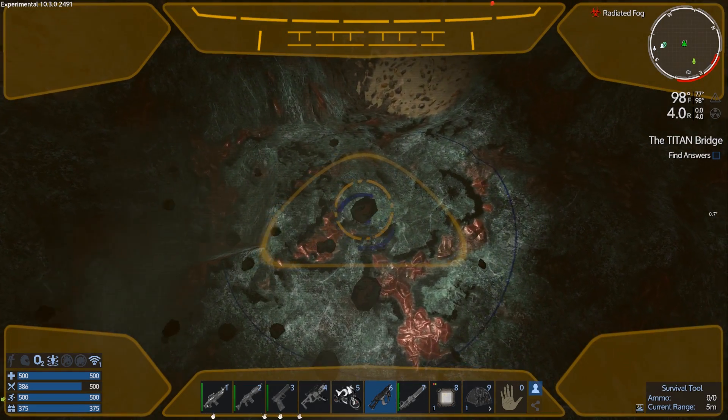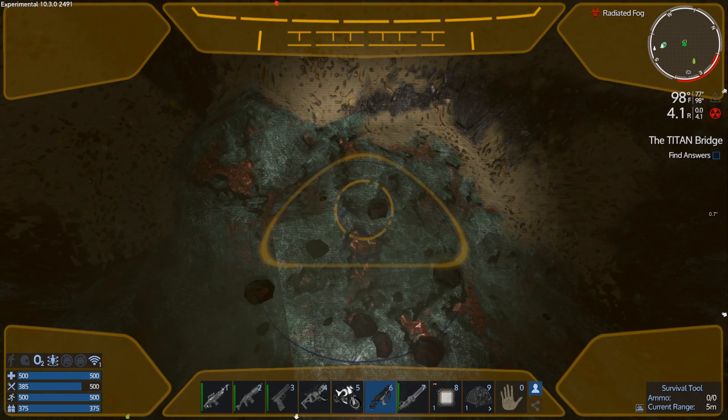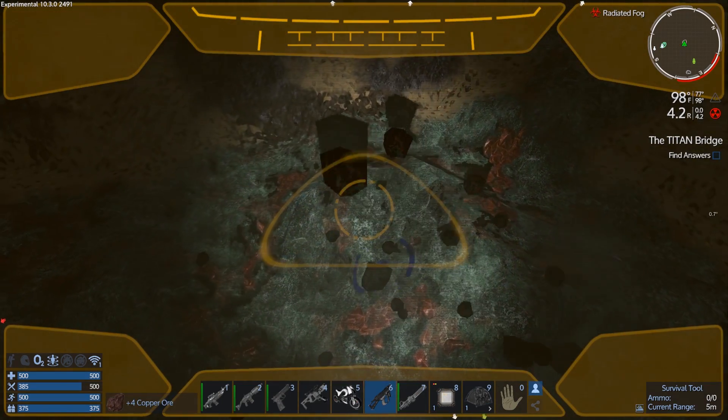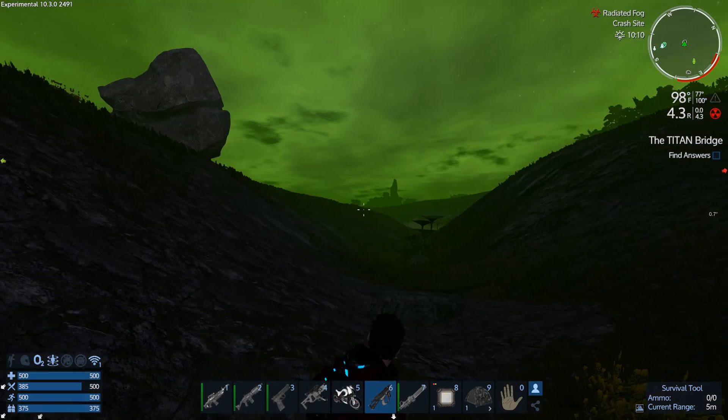If you guys have any hover vessel miners that you know work with Alpha 10, with the weight system and everything, just let me know in the comments. But I'm going to go with the Spange Miner, just because I know I'm going to like it.